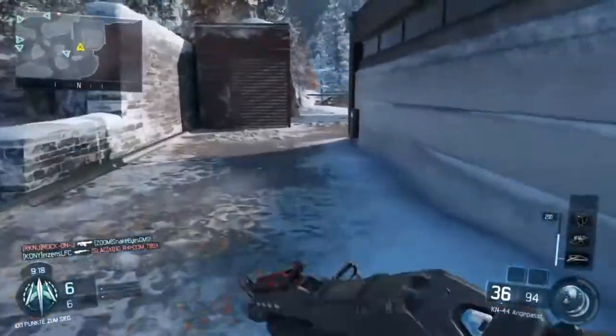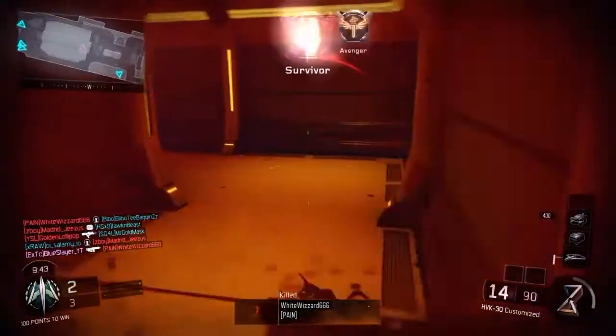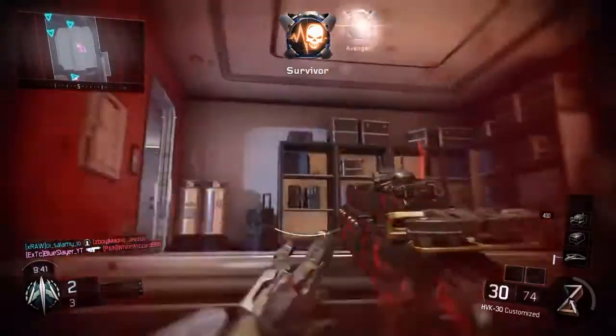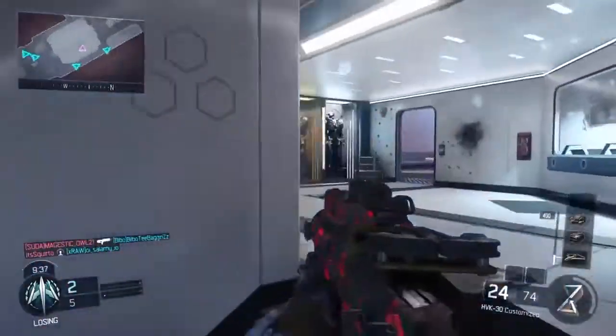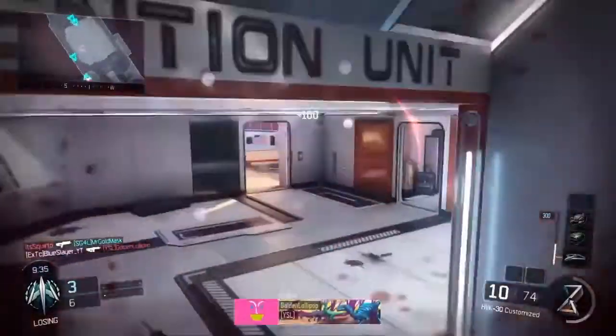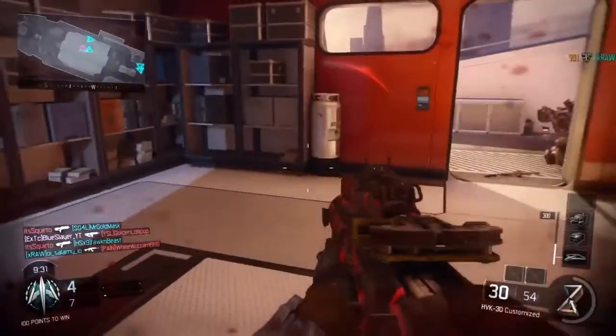Coming in at number three guys, we have Ace. Yo guys, what's up, it's your boy Ace here — O'Lawrence here. So today in this video I'm going to be talking about the best HBK30 class setup in my opinion. So as you can see right there, that thing kills super, super quick — it takes about three to four shots to kill.